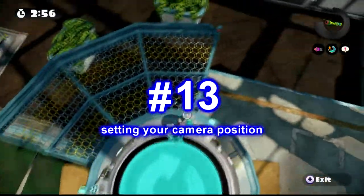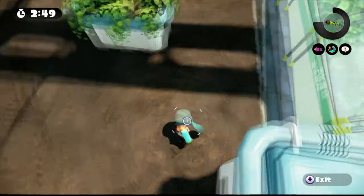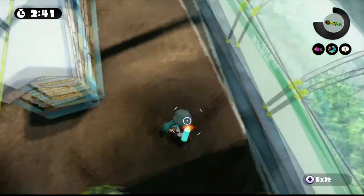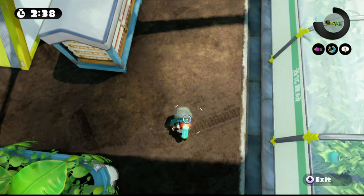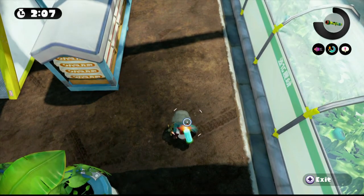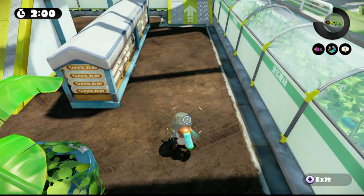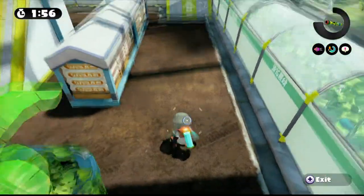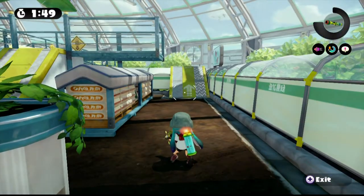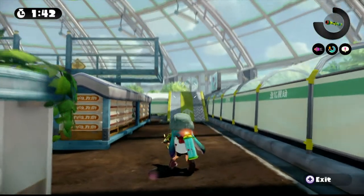Number 13: setting your camera position. Note this tip is only for people that use motion controls. Hold your gamepad in a normal comfortable position — you'll notice your inkling is looking down at the ground or at a slight angle towards the ground. This is your default camera angle. If you're like me, you might find it slightly annoying to constantly tilt the gamepad up in order to see what's ahead. Just press X when your inkling is looking at the ground, and now your inkling is looking forward by default. Want to adjust the camera a little bit more? Just look up or down and then press X. It's that simple.